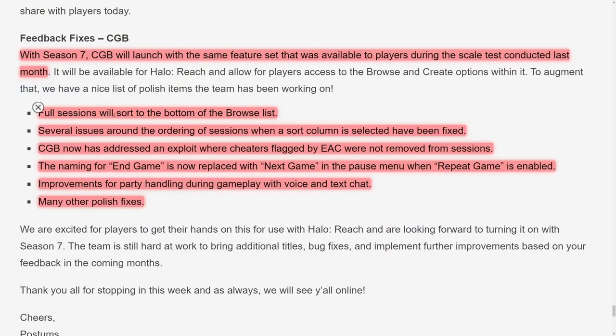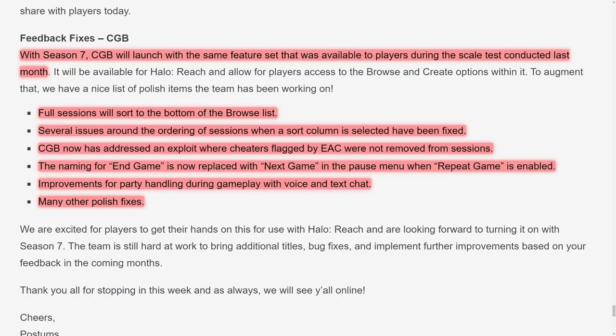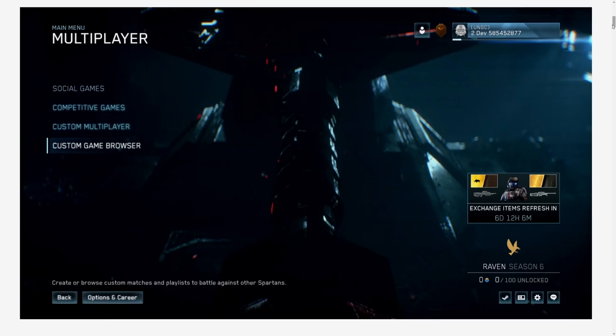Changes include: full sessions will sort to the bottom of the browser list; several issues around the ordering of sessions when a sort column is selected have been fixed; the custom game browser has addressed an exploit where cheaters flagged by EAC were not removed from sessions; the naming for 'end game' is now replaced with 'next game' in the pause menu when repeat game is enabled; improvements for party handling during gameplay with voice and text chat; and many other polishes.